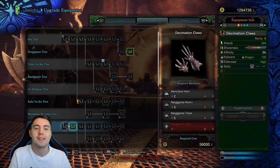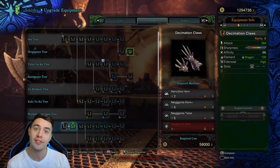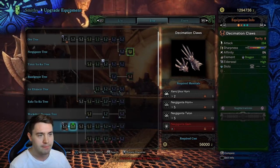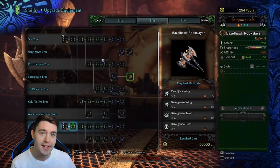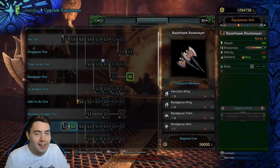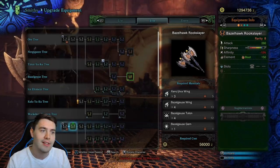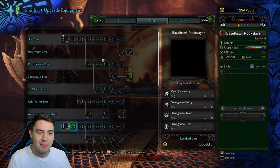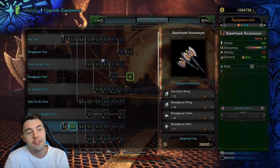One more thing to remember: if you're comparing weapons in the same weapon archetype — dual blade versus dual blade — now you can start making decisions. If you look at these two here, this one has 294 attack and this one has 280 attack. That does apply — the top one technically does more base damage than the bottom one. The Nergigante one, 100%, there's no denying it, has more attack damage because the bloat factor is the same.